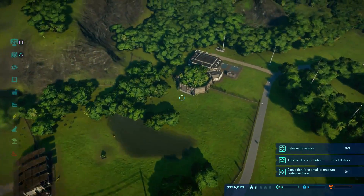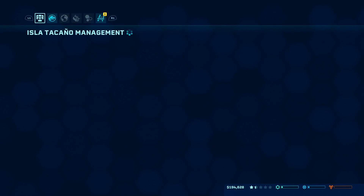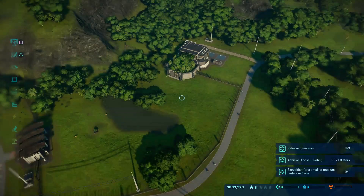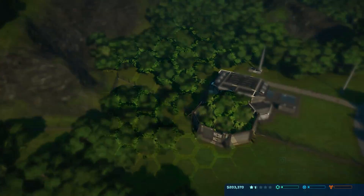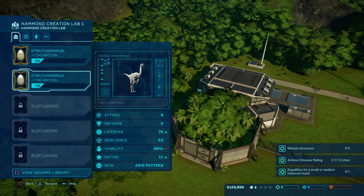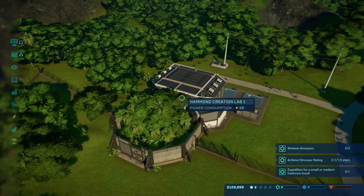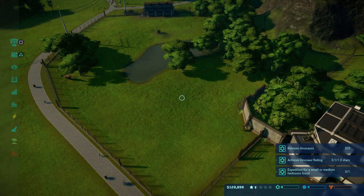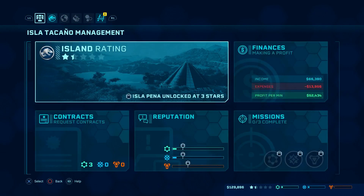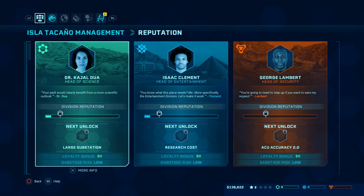Release and incubate two or three dinosaurs — perfect, easy. Would it be better to... yeah, definitely. We're going to do three of these guys. We're going to come out ahead if we do it that way, which is what we need, and it'll help our reputation with her.